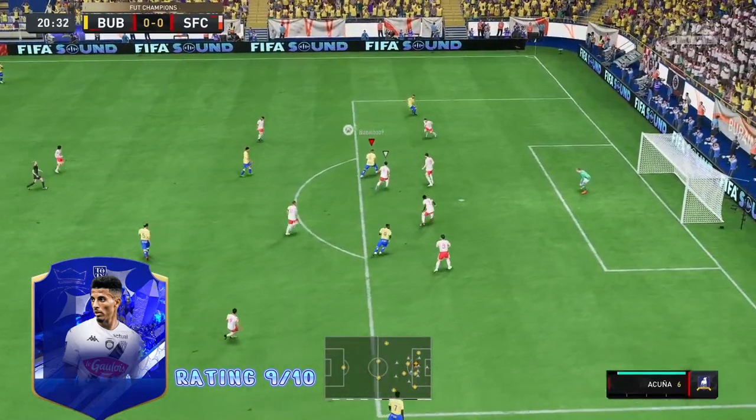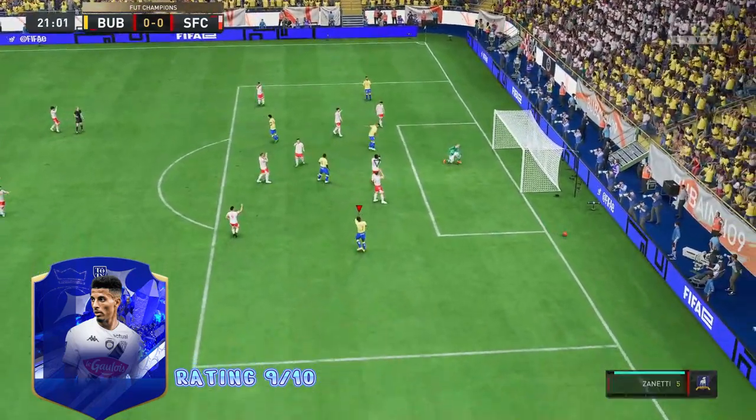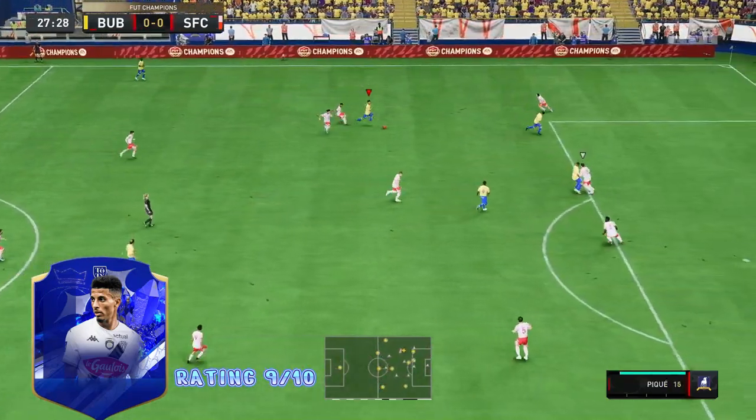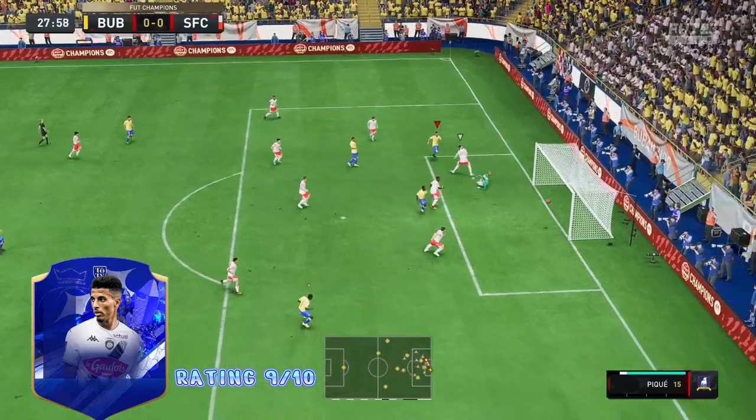Last but not least, his stamina is a massive part of his game. As we all know, stamina is one of the most important attributes for a center mid. Ounahi has 97 stamina, so he can run for ages and you won't have to worry about subbing him off late in the game and wasting one of your substitutions.